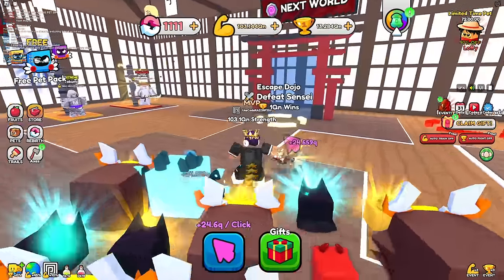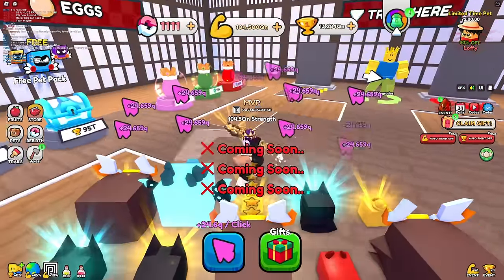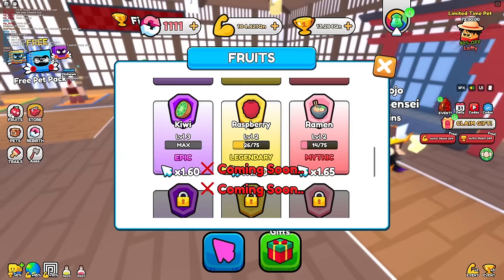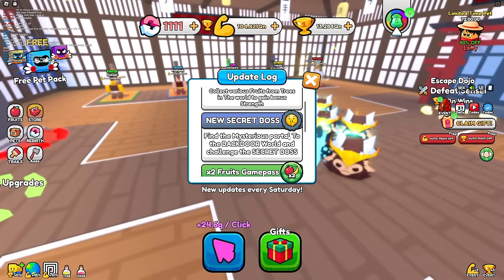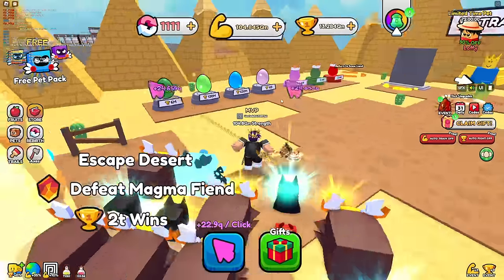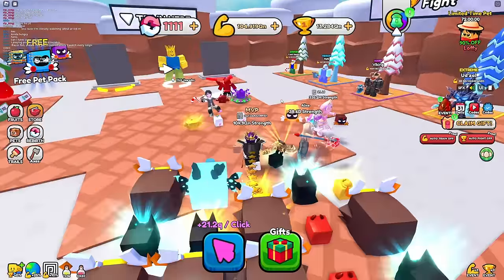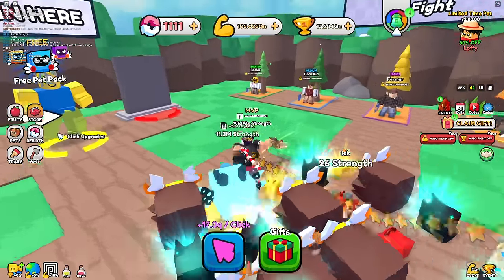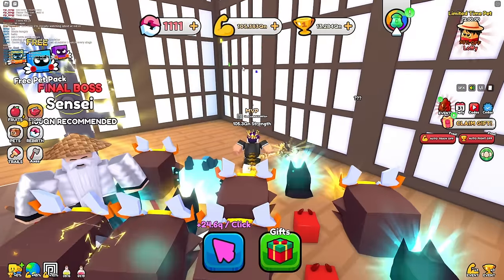I'm going to go to the next area but wait - there is no next area, it just says 'coming soon.' That means I already have the best area unlocked. But there's a new secret boss - I need to find the mysterious portal to the backdoor world. So where is that secret portal? Not here, maybe over here - where is that secret portal?